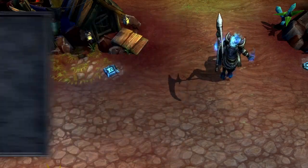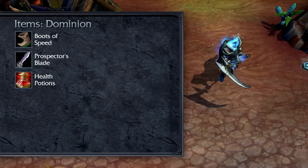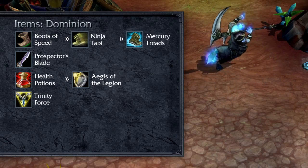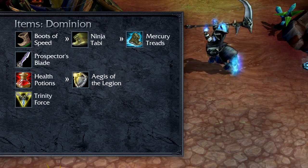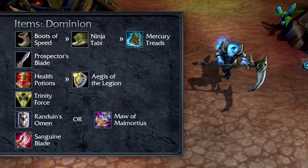In Dominion, my build is similar. I start with Boots of Speed, Prospector's Blade, and 2 Health Potions. Aegis of the Legion, Upgraded Boots, and Trinity Force come next. From here, I adapt my build depending on my enemies, choosing among Randuin's Omen, Maw of Malmortius, Sanguine Blade, and Last Whisper.